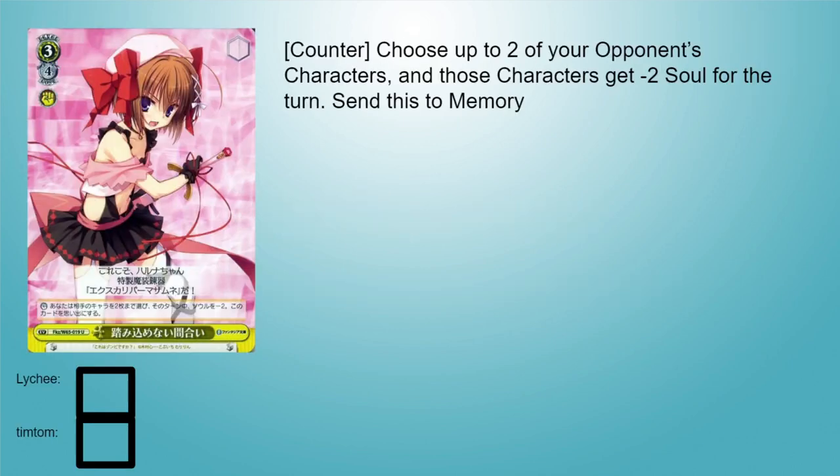These yellow cards are not ordered in terms of good or bad - they're just yellow cards that are fine. The first yellow card is one that probably goes in every Fujimi deck that can afford to play it. This is Impenetrable Winterville, a 3-4 Koreawa Zombie Deck card. It has a counter text and it's an event. It says choose up to two of your opponent's characters and they get negative 2 soul, then send this to them. It's a strong card - very straightforward.